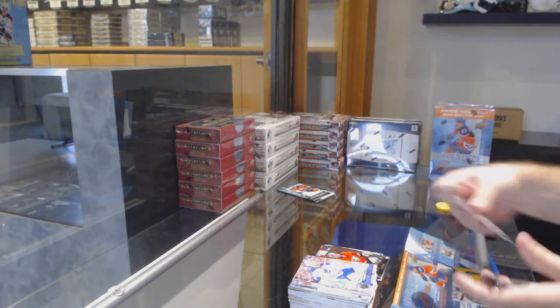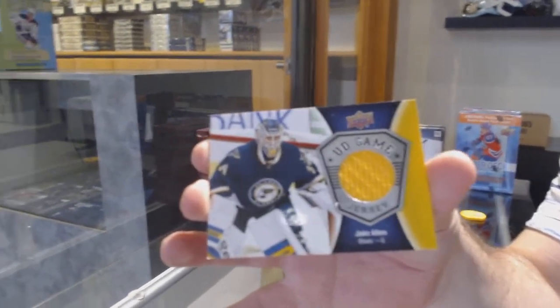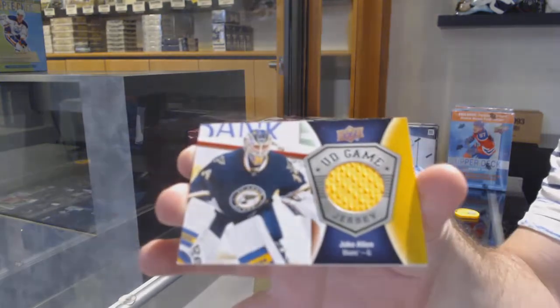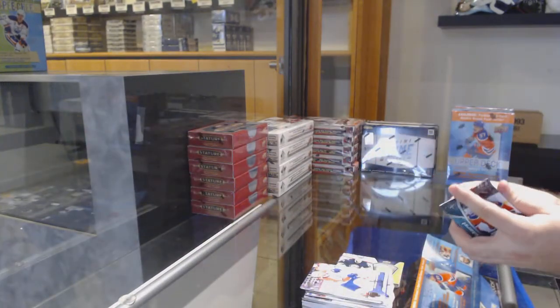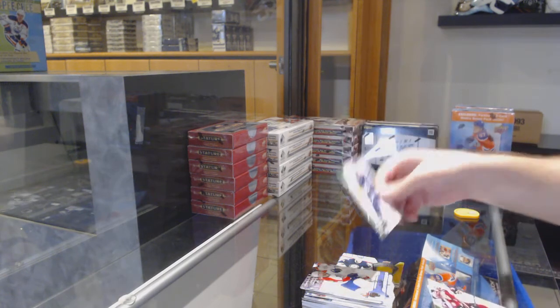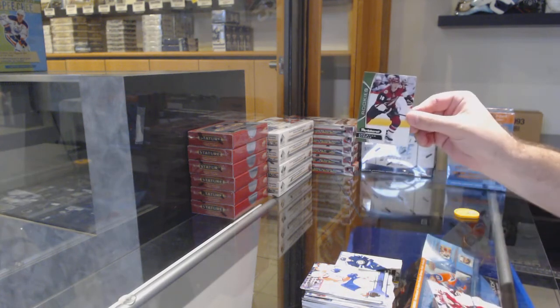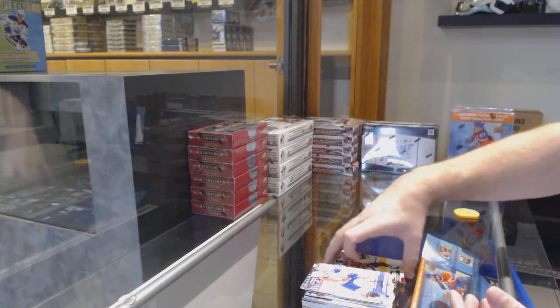And a Game Jersey of Jake Allen for the Blues. Jake Allen for the Blues. And the Parker Star Line for the Jets. Dvorak for the Coyotes. Dvorak red for the Coyotes.